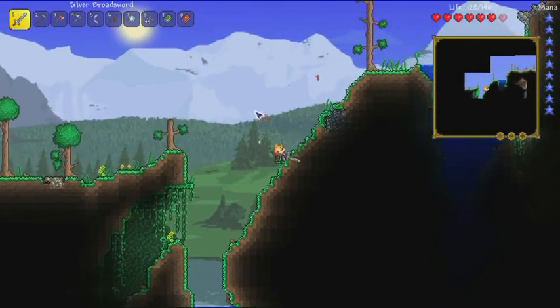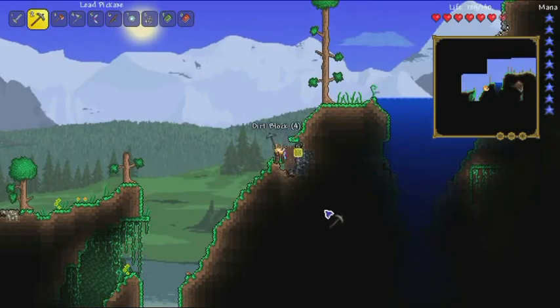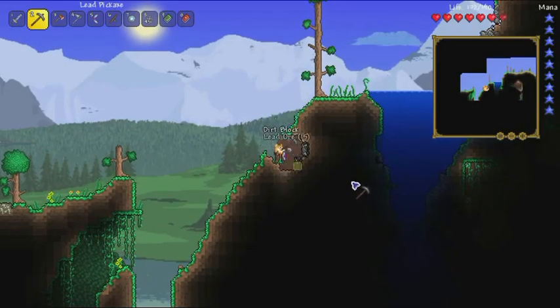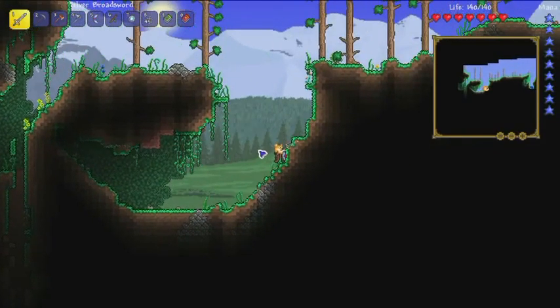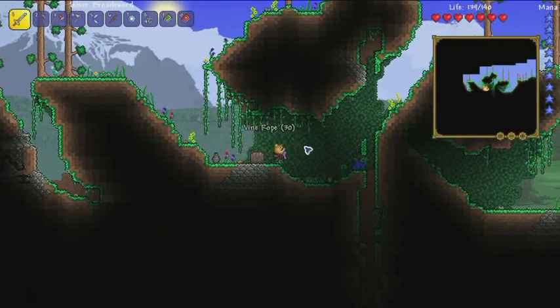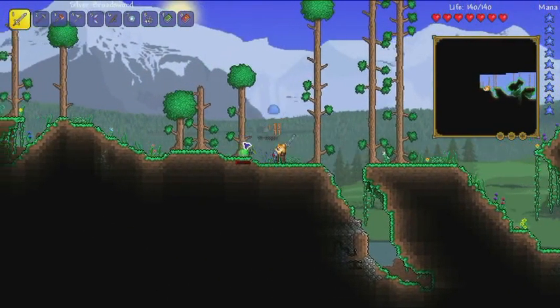This means the computer had a field day with my world generation — it was like, let's make this world as fun looking as possible, and then went ten times overboard. I'm still really glad that my world is crimson, so I can experience both corruption and crimson in a let's play series for you guys. I think corruption came first and crimson came in a later update. I'm going to need more chests, so I'm taking this chest because I'm running out of chest space.